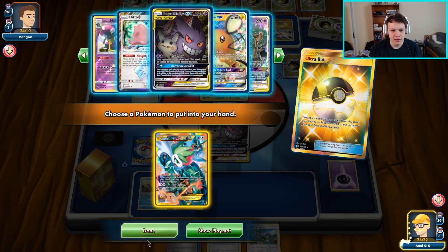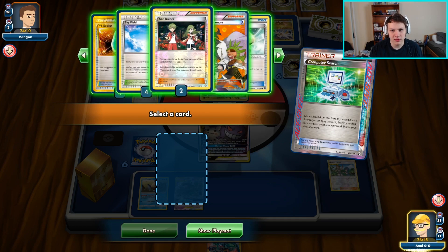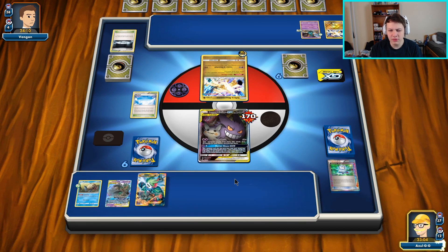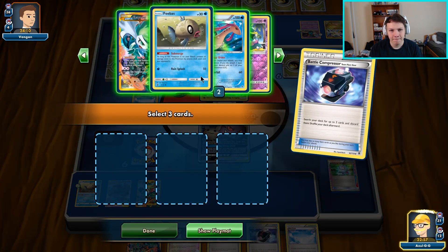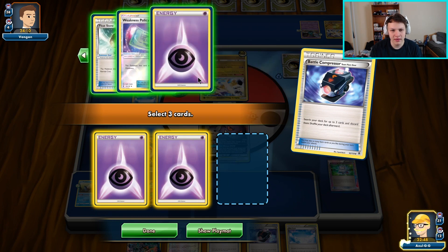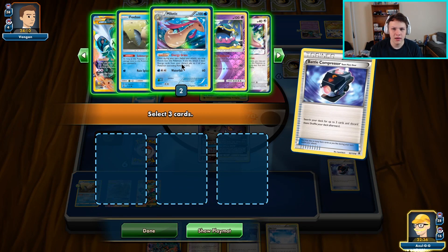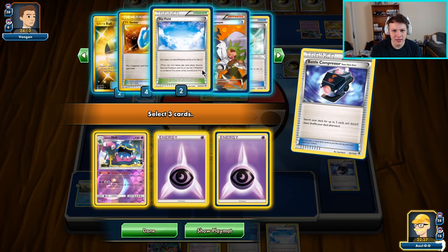We're going to Ultra Ball away these and grab myself a Shaymin, then Computer Search away these and grab something else. Skyfield! It was in the deck the whole time. There's a Float Stone, two Ace Trainers — we need to get one of those into the discard pile. Four Battle Compressors still in the deck, only two energy in the discard pile so we need a third. We'll see what Shaymin gets us. Battle Compressor — we can get rid of the Psychics, an Ace Trainer, Sycamore, Weakness Policy, and thin out the deck as much as possible.